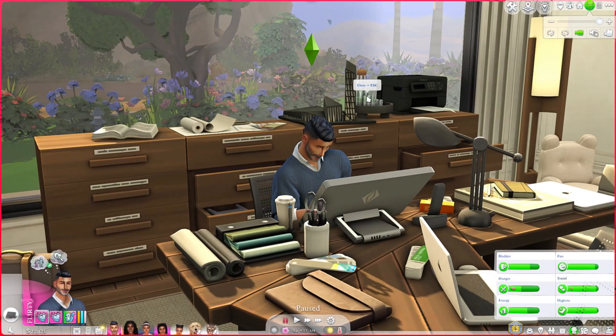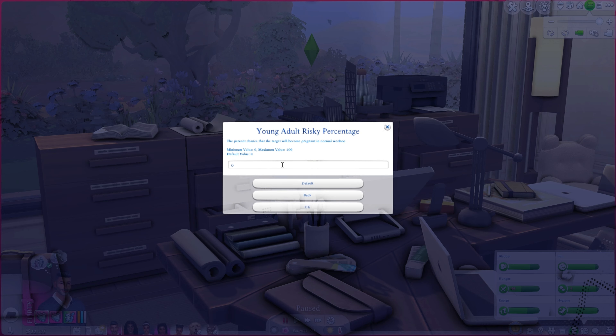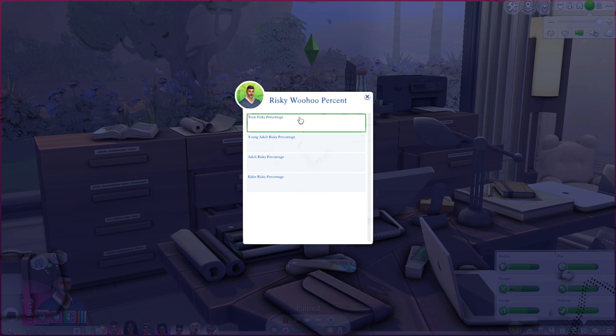Risky woohoo percent — I have mine set to zero but sims still randomly get pregnant, though that might be a Wicked Whims thing. If you want more realism where there's no 100% failsafe against pregnancy, you can come in here and play with risky woohoo. Use fertility in risky try for baby percent is defaulted to 80, making it more likely than not that trying for baby will succeed.